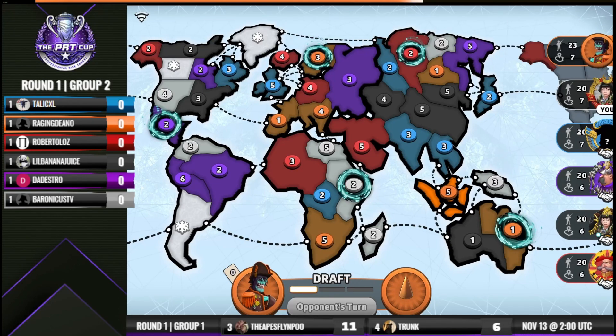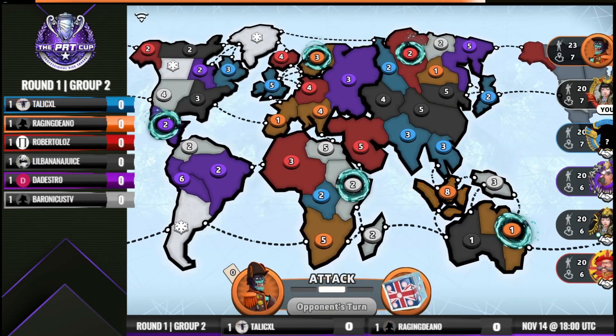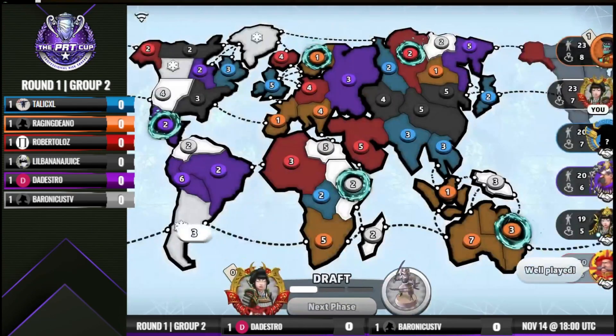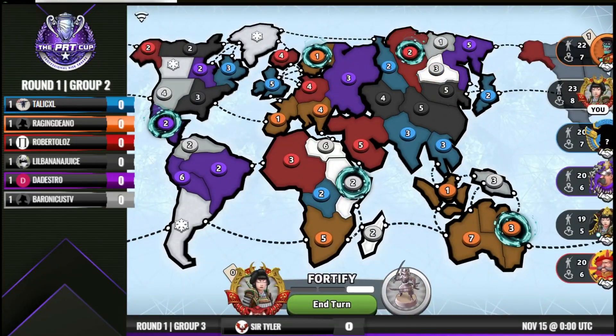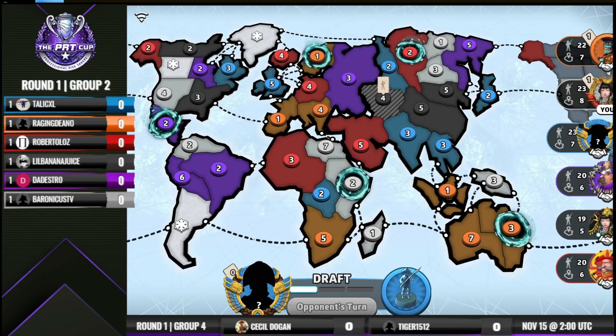In a classic fixed game like this, the main difference between this and classic fixed is the blizzards, the portals, and the fact that it's classic frozen instead of the standard classic map. Some of the differences between the classic map and the classic frozen map: Japan and Western US are connected, Argentina and South Africa are connected, Argentina and Australia are connected, Madagascar and Australia are connected.